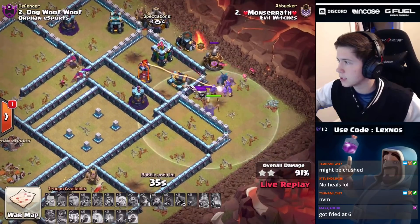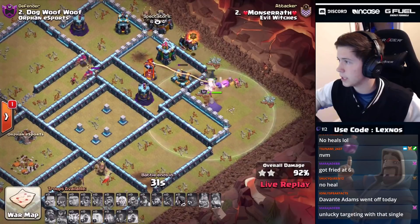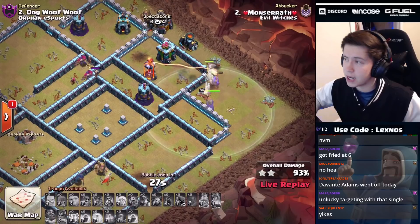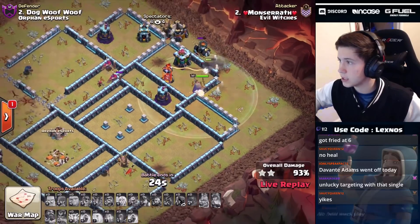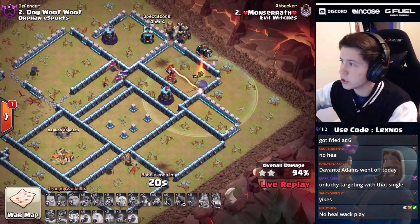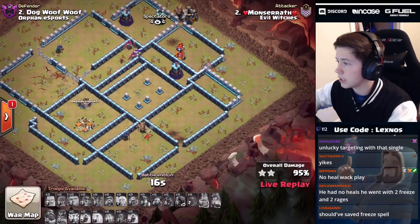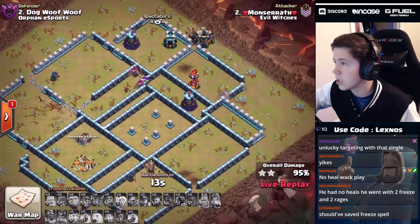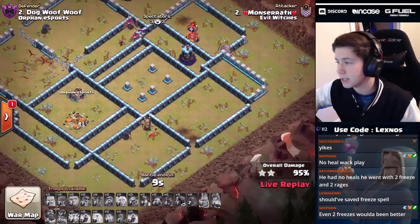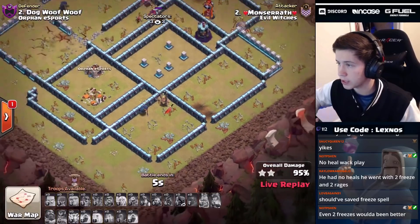If we still had the royal champ alive this would be a triple all day long, but now that pekka's gonna die and it's just wizards and warden - I think it's gonna be a defense. It is indeed gonna be a defense. It's a high percentage attack to start off the war for Evil Witches but the RC dying early cost them everything. This one's gonna finish at 95%. That single target inferno on the bottom side just targeted that royal champion super early - super unfortunate.